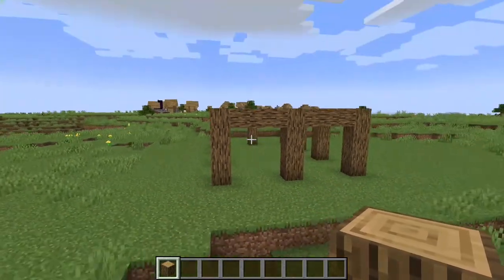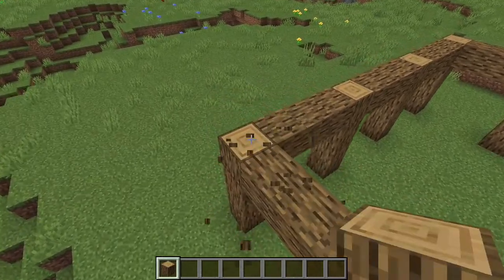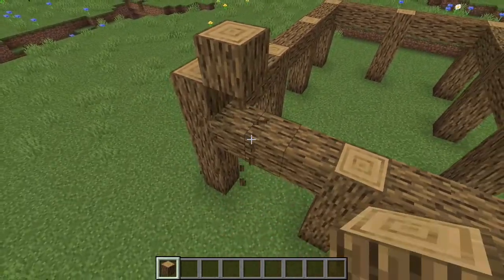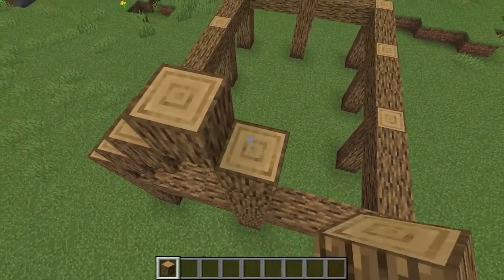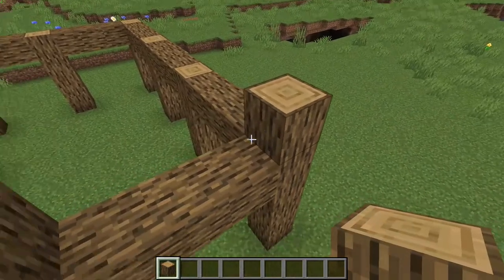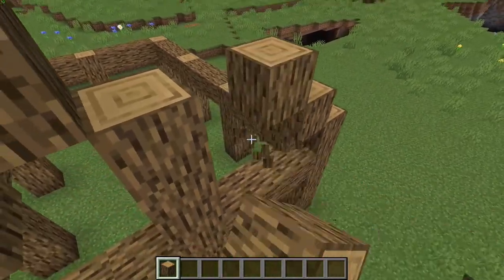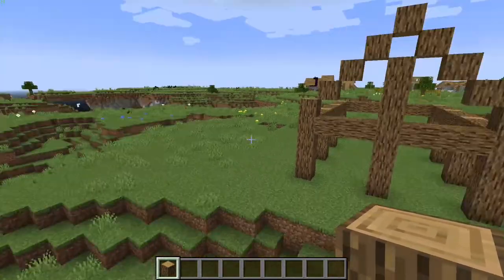There you go - you've got your main frame done. Then you want to do the roof frames. Put one here, one here, one here, one here, and then this one you want to go all the way up, then skip the one in the middle just here. Again, one here, one here, one here, and one here, so it looks a little bit like this. Repeat this on the back.